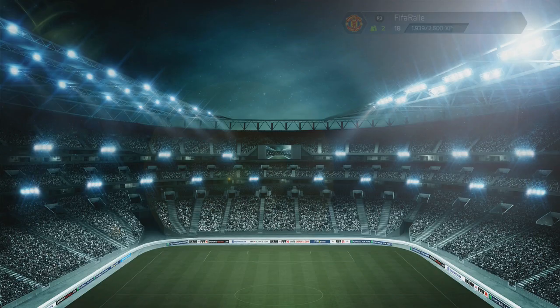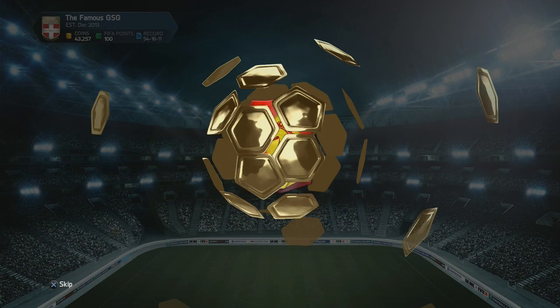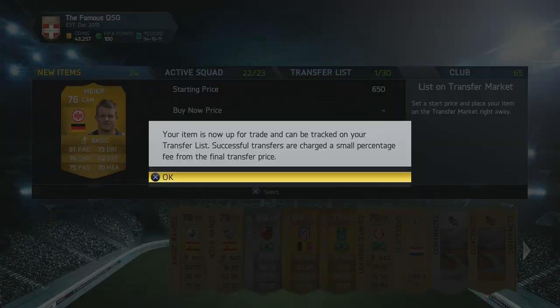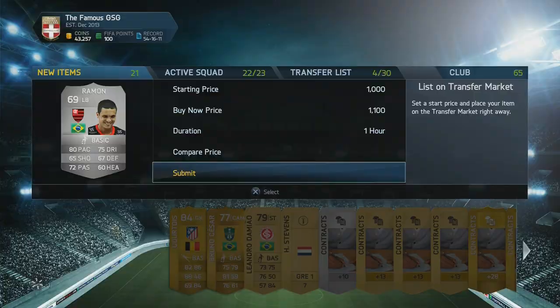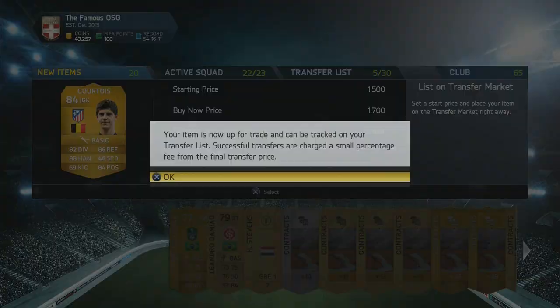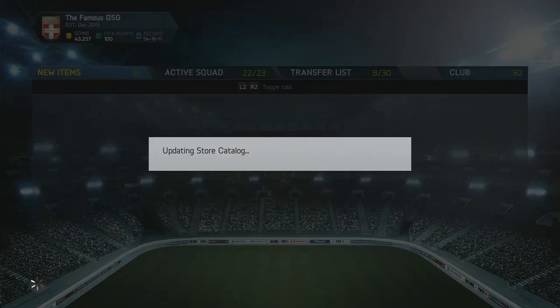Getting only 1,800 coins for winning the title was a bit of a disappointment. One of the Morenos had sold on, and I decided to open a pack because I had some FIFA points left from when I opened the 100k pack. Because of the glitch I kind of missed out on a bunch of coins, so opening a pack was my prize for winning the division despite the reduced points reward. That was pretty much the end of the episode — I hope you did enjoy it, thank you for watching, and I'll talk to you later.